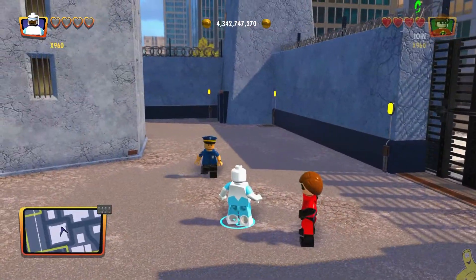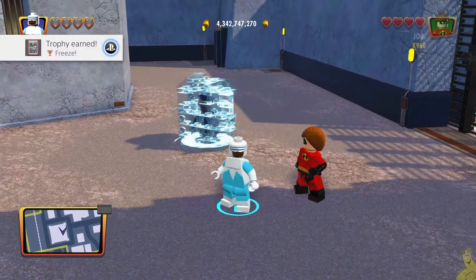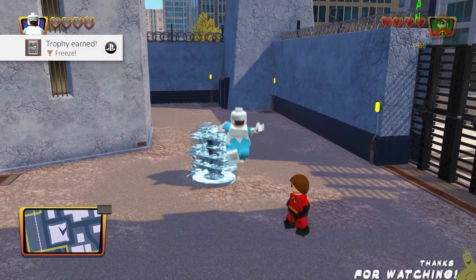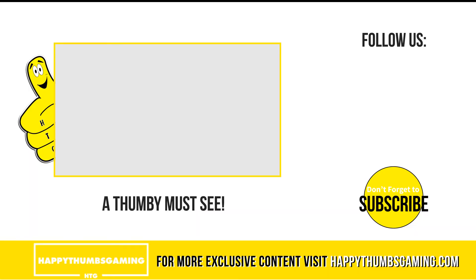Once you're inside, there should be a couple of guys rolling around. Simply press the circle or B button, depending on your platform, and freeze one of those enemies! Freeze something! Get them, watch that trophy achievement pop, and booyaka show!